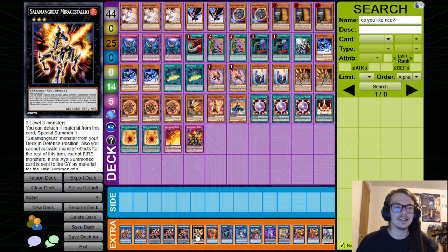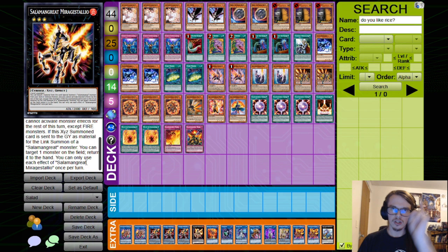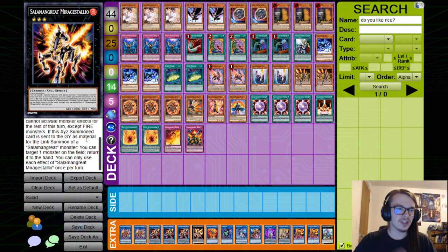Mirage Staglio is very interesting. You can detach material to special summon a Salamangreat monster from your deck in defense position, but you cannot activate monster effects for the rest of the turn except fire monsters — so don't expect to go into Splash Mage afterward. If this XYZ summoned card is sent to the graveyard as material for a Salamangreat link summon, you can target a monster on the field and return it to the hand. This is excellent going second to deal with a problematic boss monster.